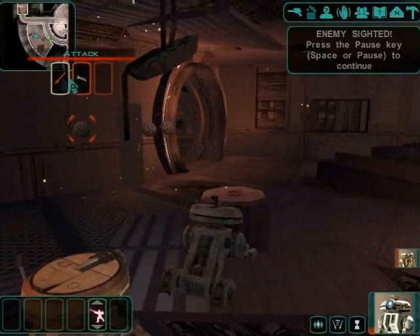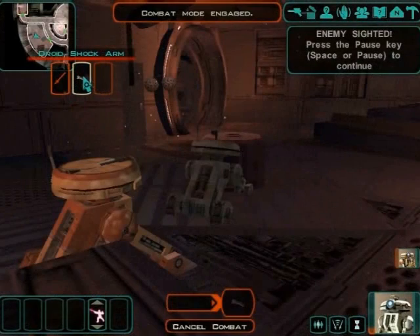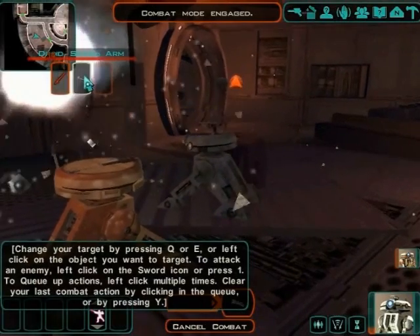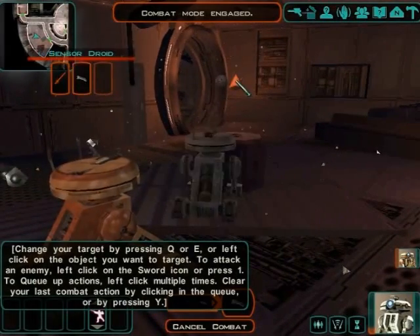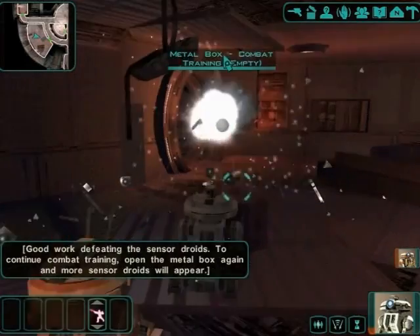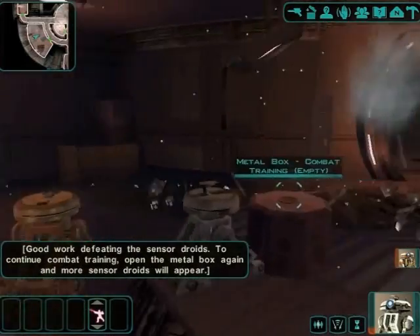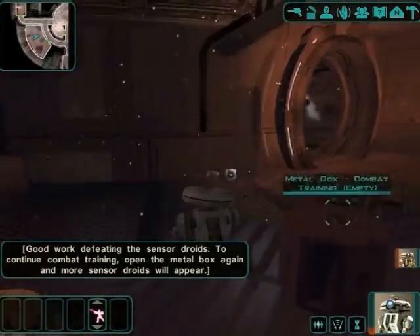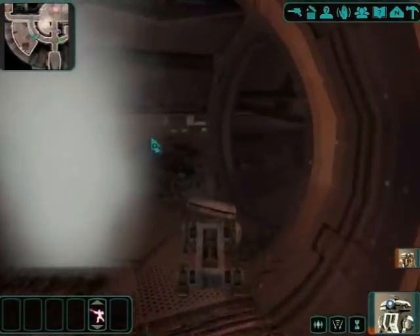Combat — it's the same as it was in the first game. It really is, except it looks different because it's the PC version. T3 has a shock arm, which is really awesome — it doesn't run out of charge. It's like one of those droid items, but it just doesn't need to ever be replaced. Infinite charge — it's awesome like that.